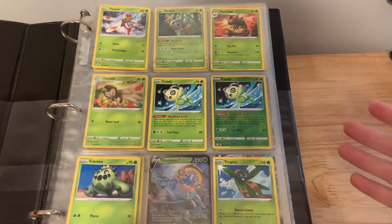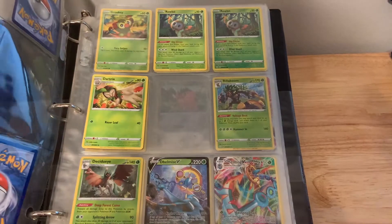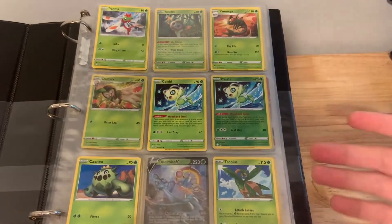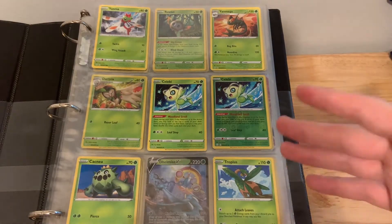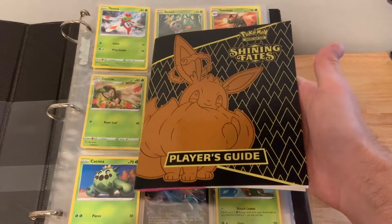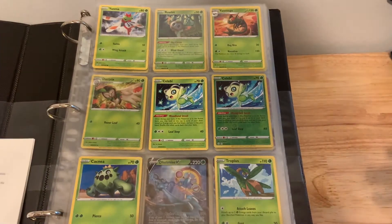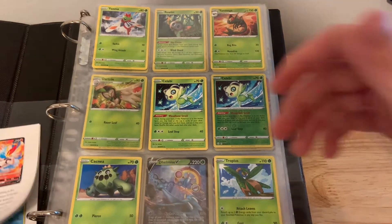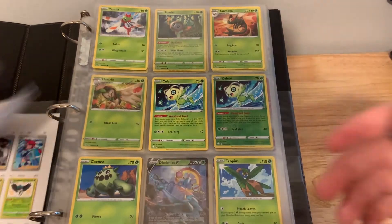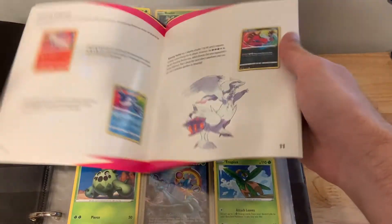I already had some Shining Fates from what I've opened before I decided to do this. It's not that much, I don't have anything crazy, but there are already some in here. I'll be using this booklet to find out where to put these cards because it is a little bit confusing — I'll put it right here so you can actually see it too.